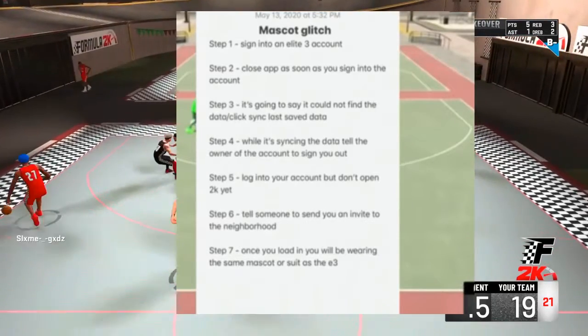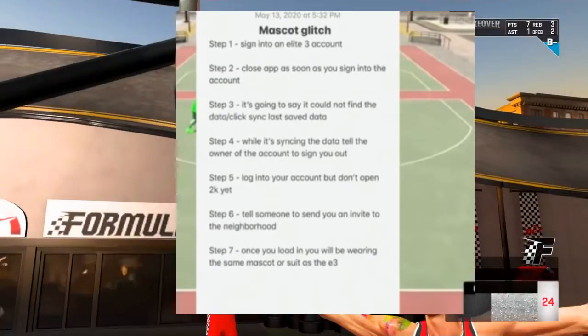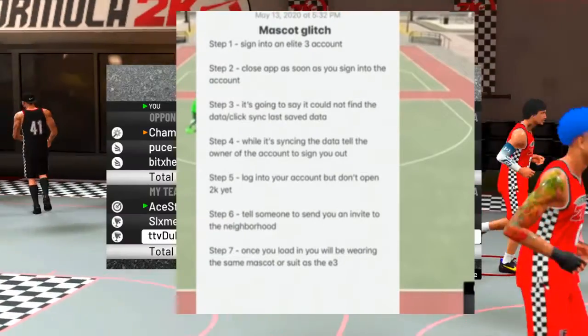Step 5: log in to your account, but don't open 2K yet. That's step number 5. And then step 6: tell someone to send you an invite to the neighborhood.